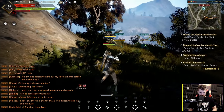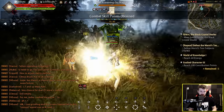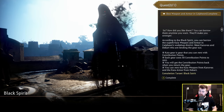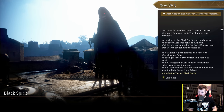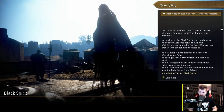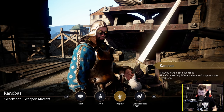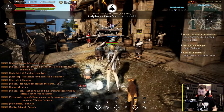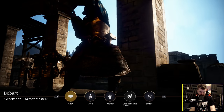Hold the shoot button but don't tap it. Big damage, and that's level 45. Now I can get a really good weapon — borrow a superb key weapon and armor in Calpheon's workshop district. Meet Kanovas and Dobart who are lending their gear out. I'm a little bit confused because usually from this NPC there's a thing at the bottom that says give him contribution points for a weapon, but it's not showing.